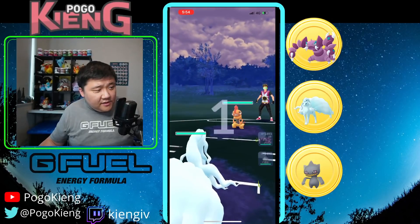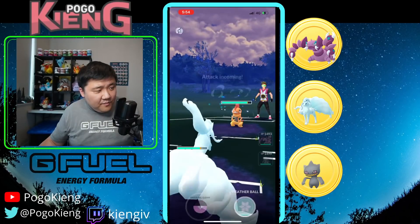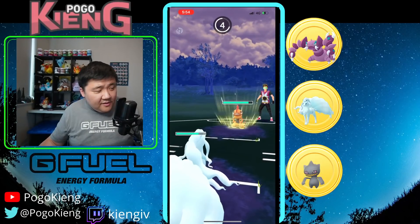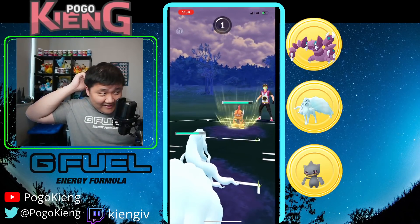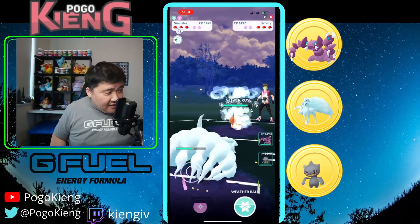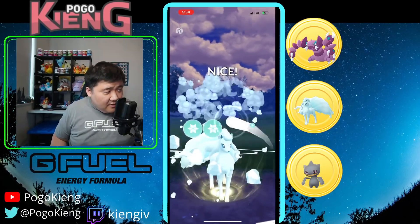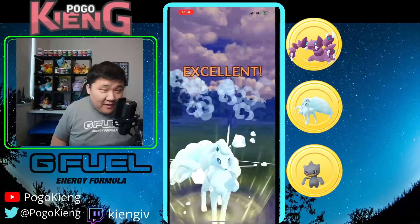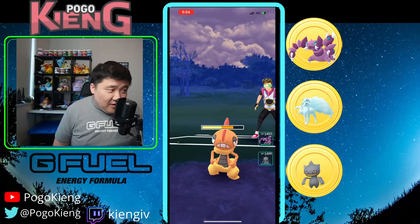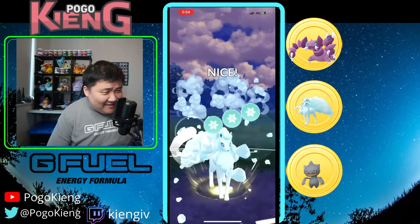Nine Tails into Scrafty — kind of where you want to see it. Interesting that they stayed. They do Pup here — this is kind of nasty, all these Pups are really going to add up. Let's see if they bait or go for it — they are going to bait. Maybe catch the Pup — oh my gosh, they called the bait. That is nasty.